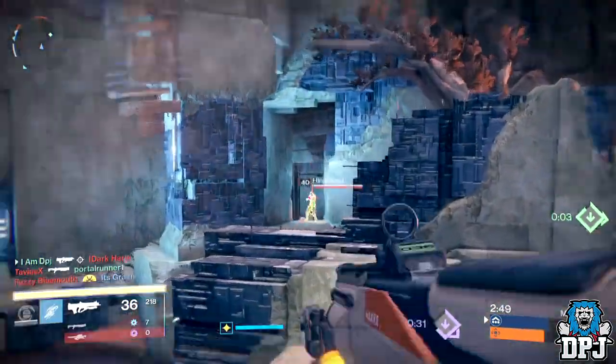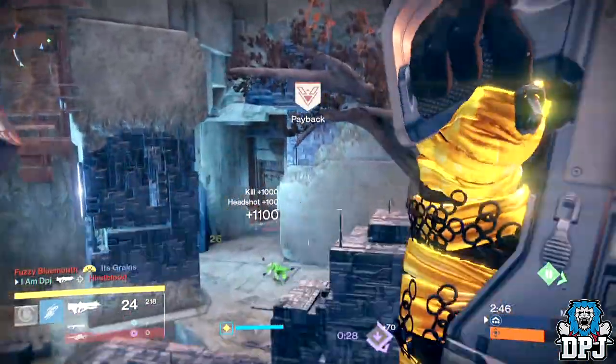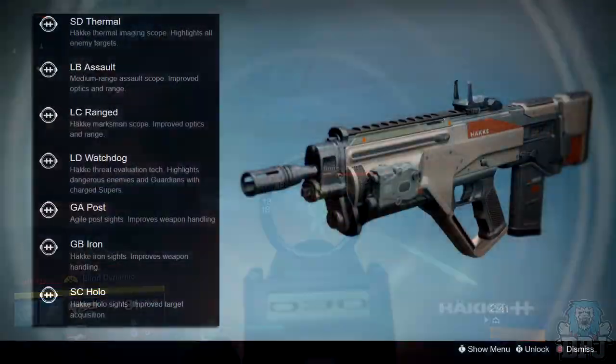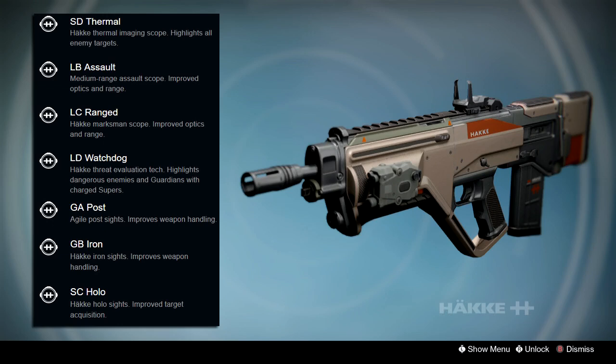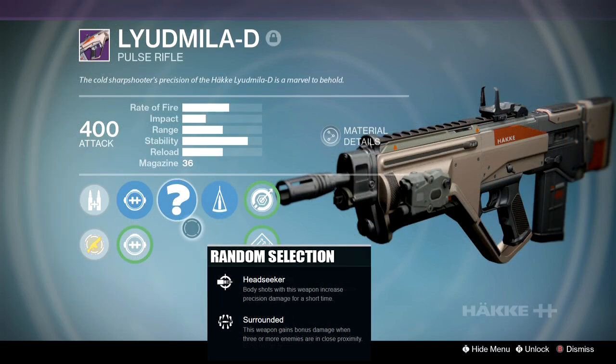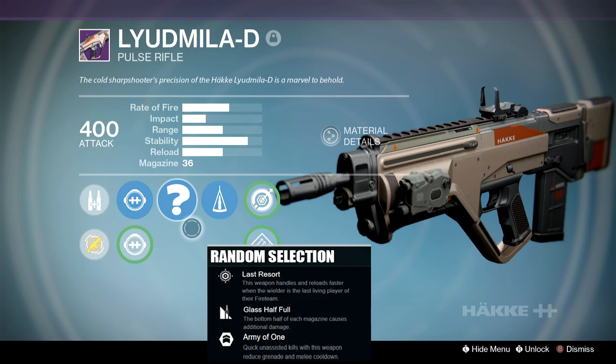I've made a few videos on this weapon already, and in each one I've told people: once you've got a Lüd Mielle D package, hold onto it for that perfect roll. Let's check out the perks available. For sights we have the SD Thermal, LB Assault, LC Ranged, LD Watchdog, GA Post, GB Iron, and SC Hollow. This weapon only comes with two sights per weapon, making them rarer. For random perk one, it can have Crowd Control, Danger Close, Head Seeker, Surrounded, Last Resort, Glass Half Full, and Army of One — personally you'd want one of these three: Glass Half Full, Head Seeker, or Crowd Control.